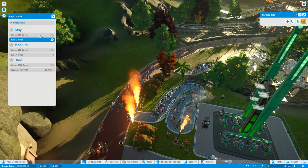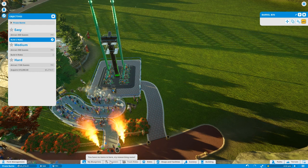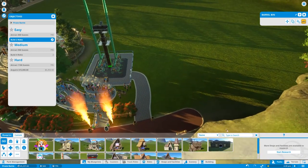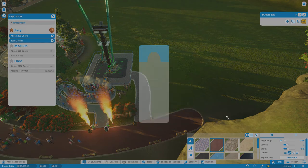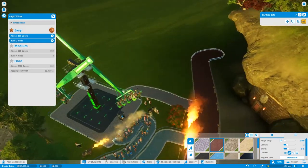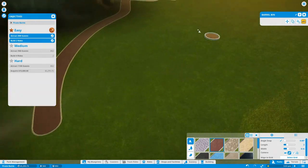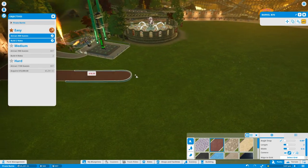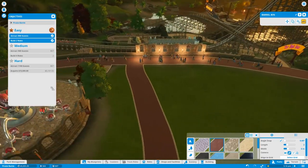We've got two rides and need to attract 800 guests — that'll kind of happen on its own. Let's see what else we can build. Under shops and facilities we're going to make money, so let's go there. The path is really skinny — let's widen it a bit. First star! We're killing it. Let's keep looping the path around, giving two different ways to get to the attractions.